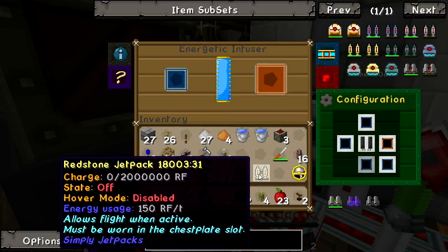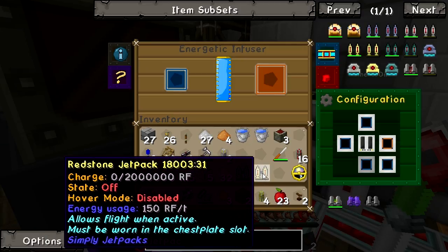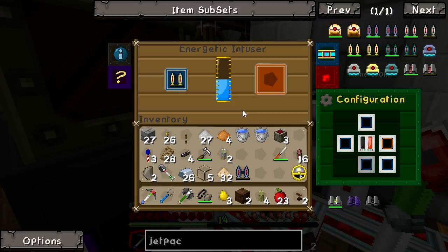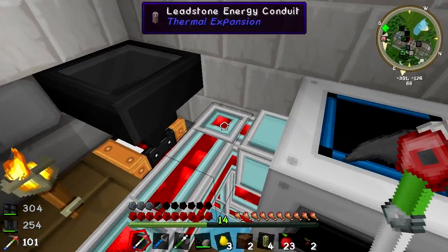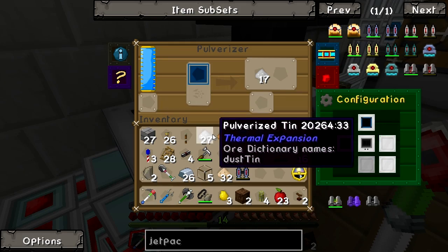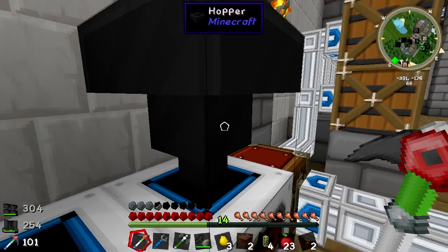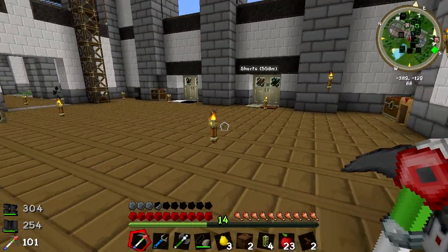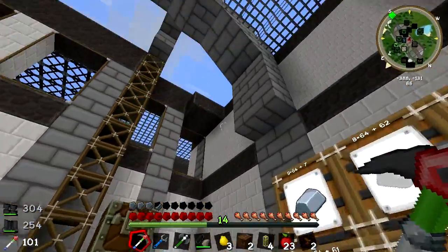Let's charge this up. You can see that this one holds 25,000 RF, this one holds 2 million RF, but it does use it a lot quicker. That has completely drained my power - that takes a lot of power. That's absolutely fine, I've got no problems with that. I can probably cook this stuff back up again. Let's just leave that charging for a couple of seconds.